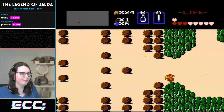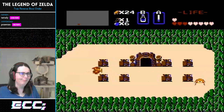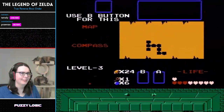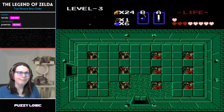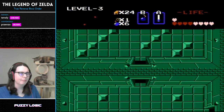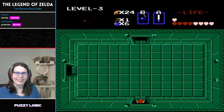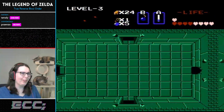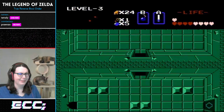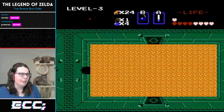Tetreli is making her way back into level 3 — that's where we got the raft at the start but ducked out right after. Level 3's boss is called Manhandla, and it's kind of notorious for being a jerk if you've ever seen any Zelda 1 speedruns. Luckily Tetreli has a lot of weapons to potentially deal with the situation, but the boss is a little trolly at times. She's already completed the rest of the level, so it's straight to the boss — and as long as you have the silvers, you're kind of okay.